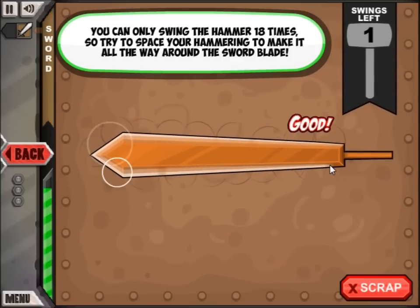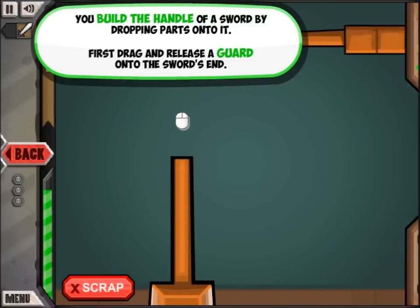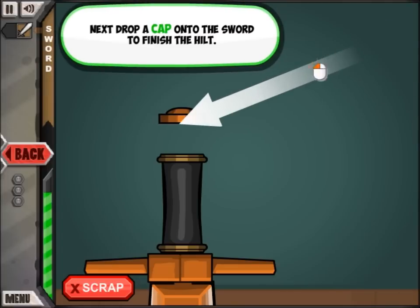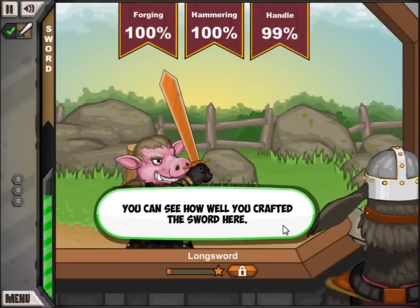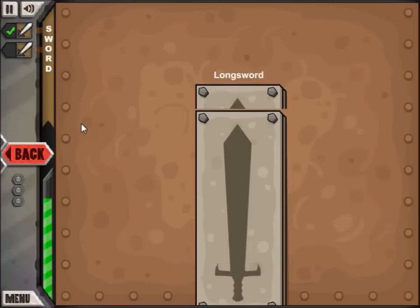I'm not the best weapon maker in the entire world, but I think I'm okay at it. I can align things fairly well. We finished a sword, and you can see how well we did: 100%, 100%, and 99% on the handle. That's not bad whatsoever. We have to get three of them, so let's build another sword.